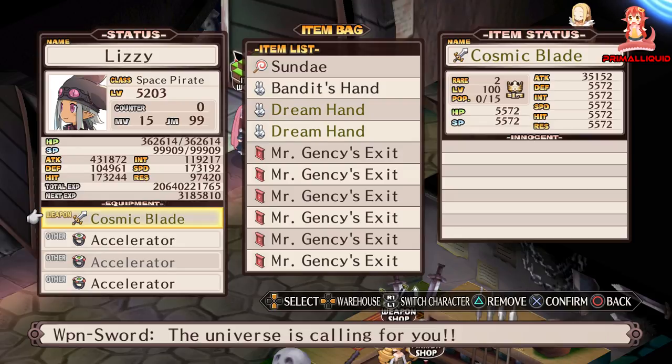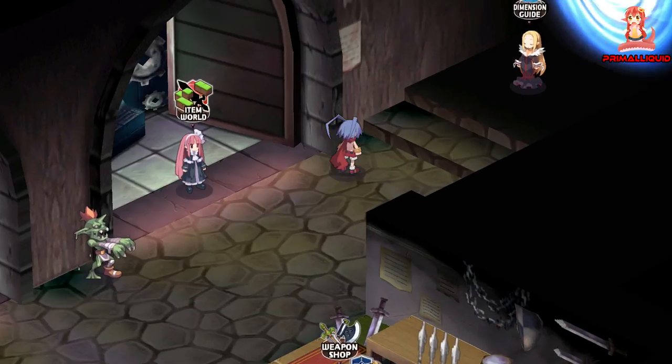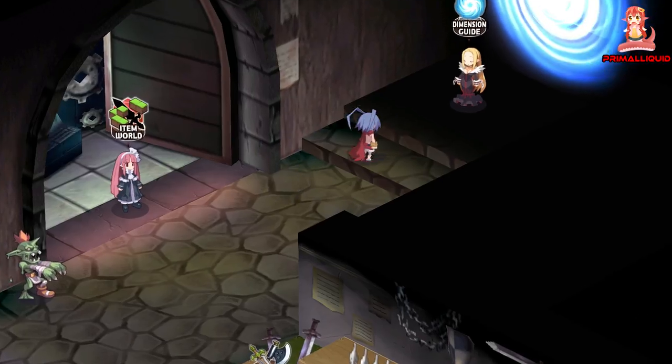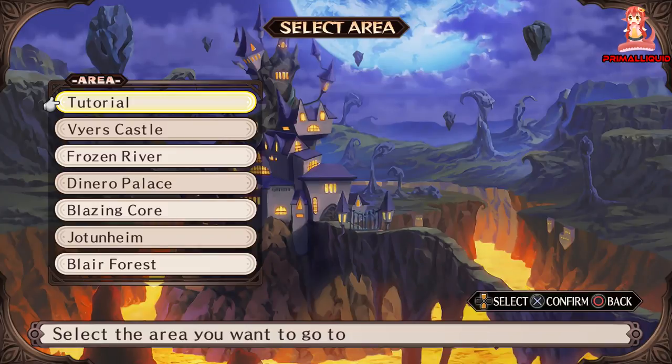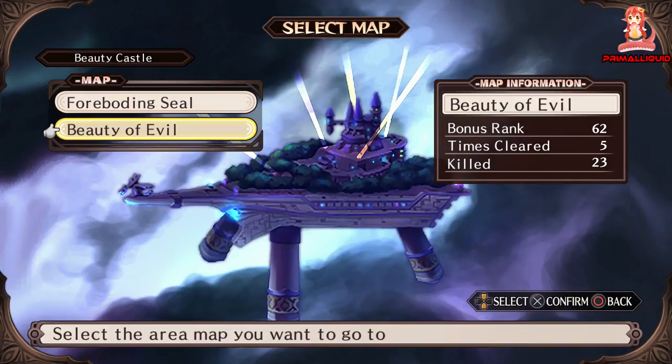There are some easier ways of getting a legendary Cosmic Blade. This method takes about an hour minimum, but on average about two hours. Basically you're going to start with a rank 38 weapon, go through that and steal the rank 39 Cosmic Blade, and then go through that to get the Yoshitsuna — because the rank 38 sword is much, much easier to find than a typical rank 39 Cosmic Blade.